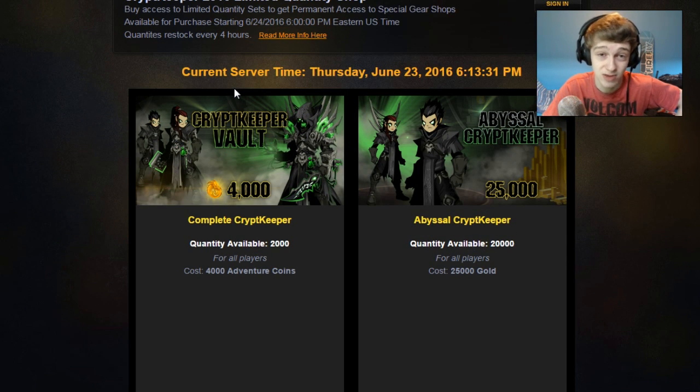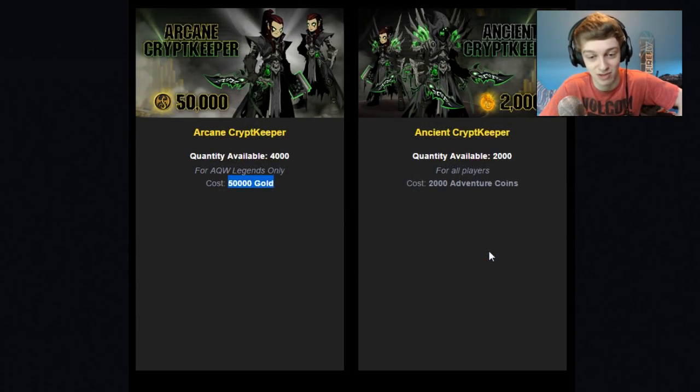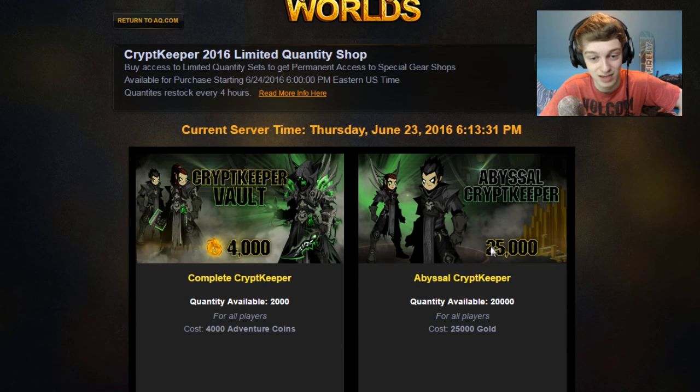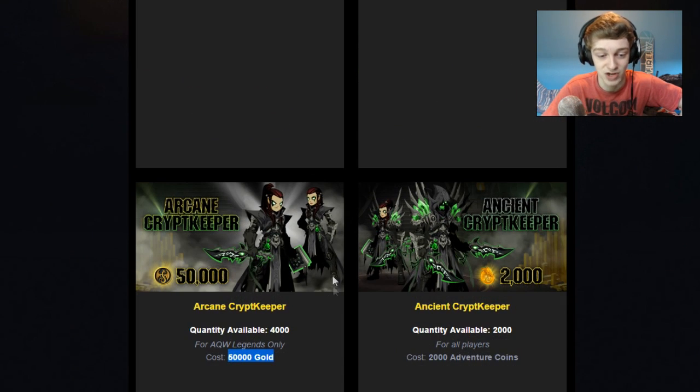So if you want to spend the 2,000 Adventure Coins for one character page badge, you can go ahead and do that, but I would highly recommend not doing that. It's just for bragging rights. If you're really in need of a character page badge and you want to spend the 2,000 ACs, you can do that. I'll leave a link to this shop in the description — this is where you'll have to be. I would recommend setting an alarm on your phone if you want to be on time.